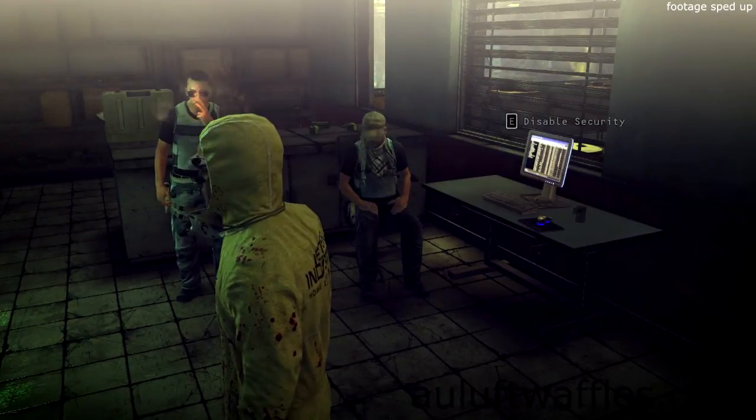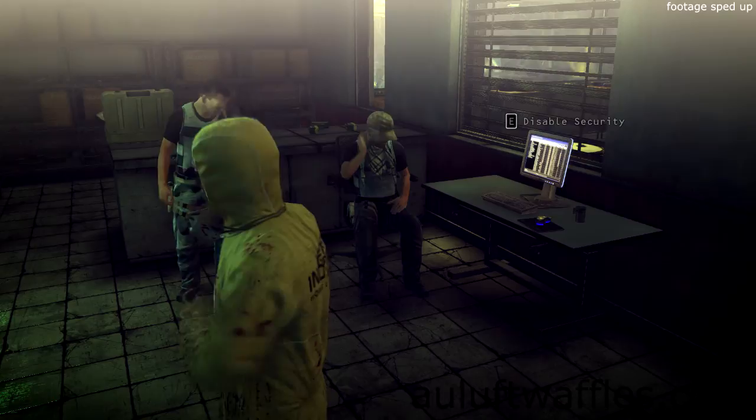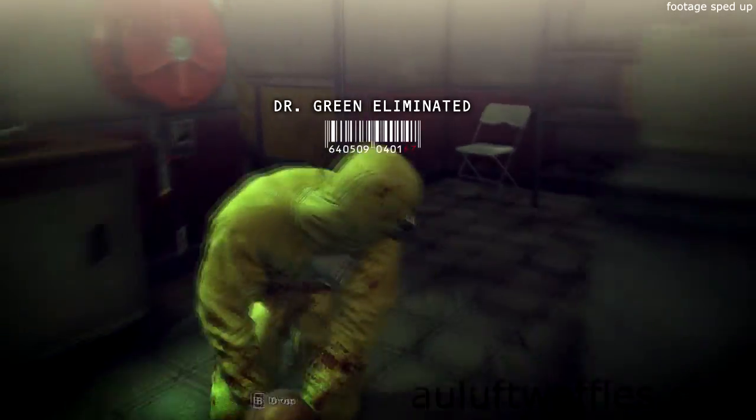Go down the stairs and into the security room ahead. Go to the computer in the room and wait for the two guards to leave. As soon as they have, walk past the computer, deactivate the security, and garrote Dr. Green.